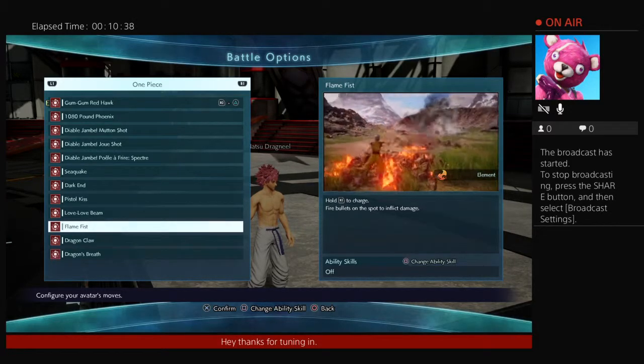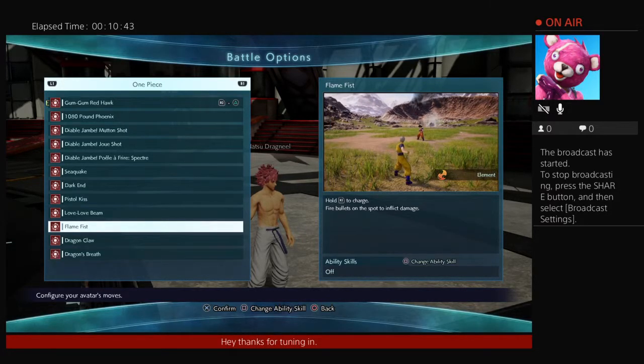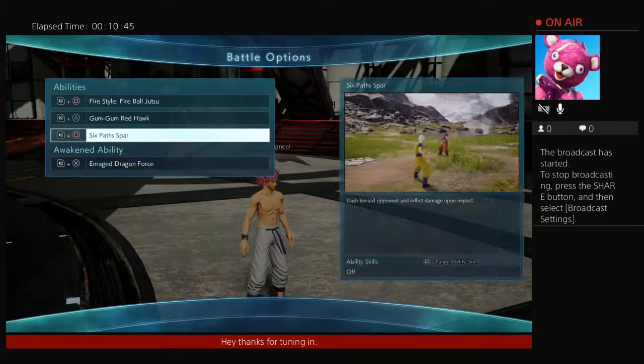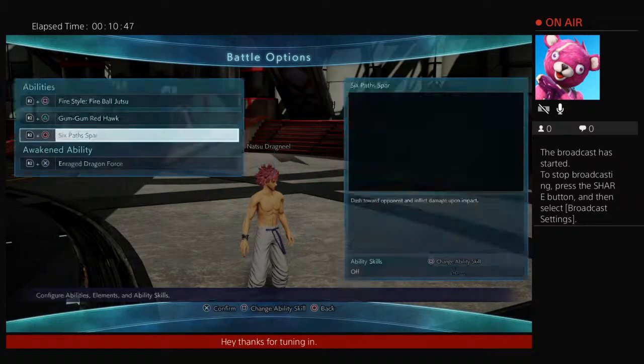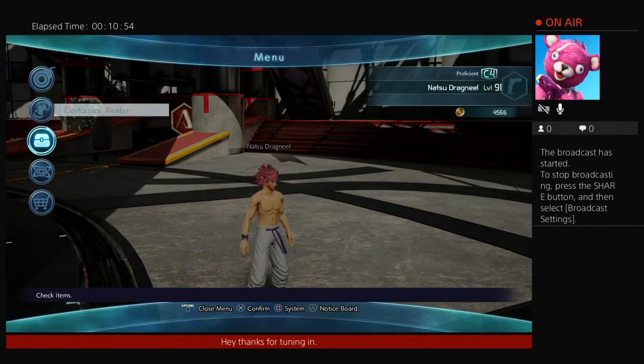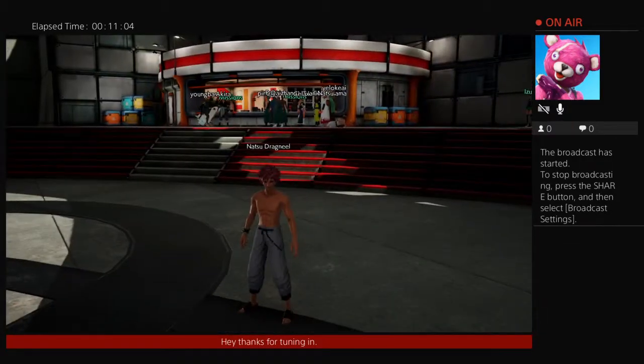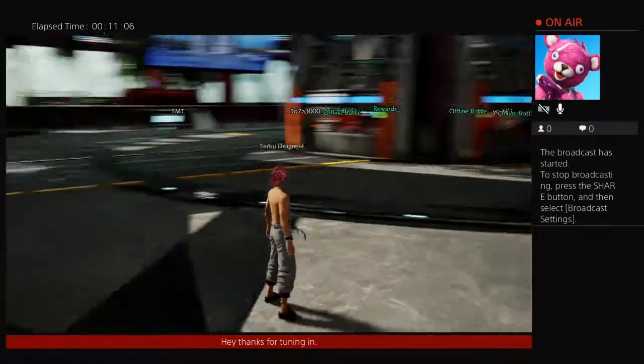Swapping in flame fist seems like a legit thing to do to get those Natsu powers going. Also, the reason I don't make Natsu shirtless is because Gray is already shirtless — you can't have two shirtless guys. So I had to put some effort in to make him look like actual Natsu. Anyway, it's your boy PHP — Player Help the Player. I'm out. May the power protect. Goodnight.